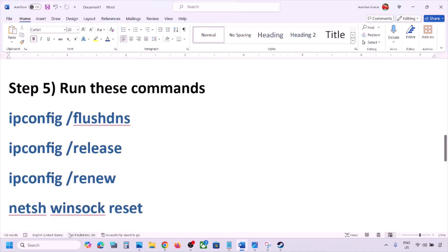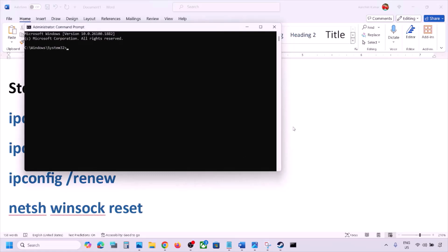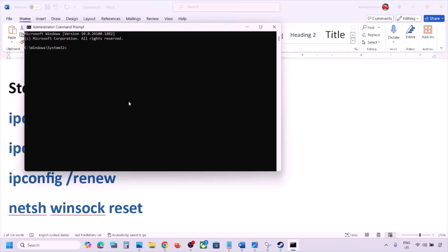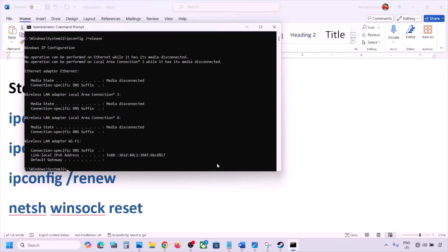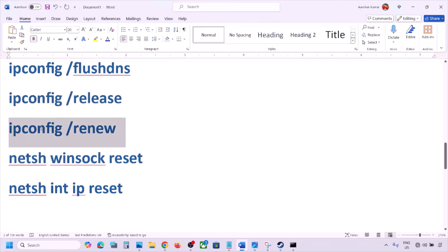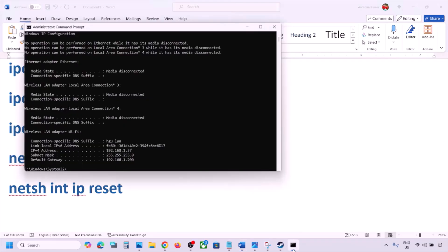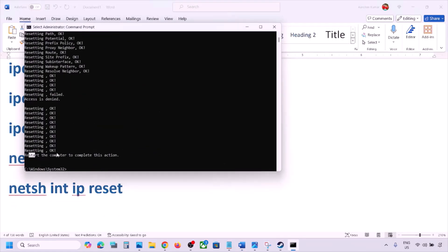The next step is to run network reset commands provided in the video description. Type 'CMD' in the Windows search box, right-click Command Prompt, and click Run as Administrator. Copy each command one by one from the description, paste it into the prompt, and hit Enter. Run all five commands, then restart your computer — restart is required after this step.